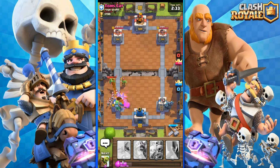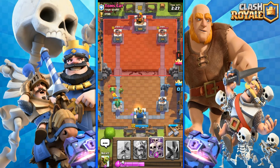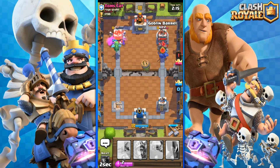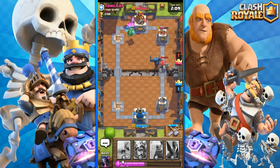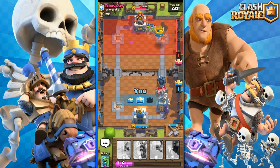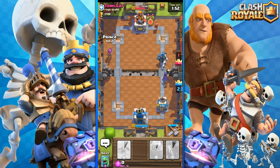I'll probably put on the Baby Dragon. I think he's got my first tower. The P.E.K.K.A is going really really slow. I'm gonna put on the Skeleton Army right there and wait for the Goblin Barrel to load up. Oh boy - he's put a Golem in front of mine. He's literally distracted my P.E.K.K.A completely. Whoa - I got two crowns! I did not even see that happening!